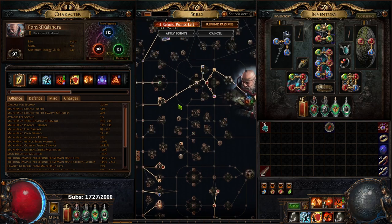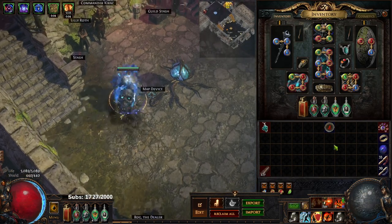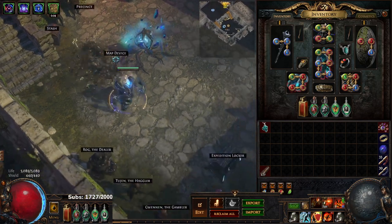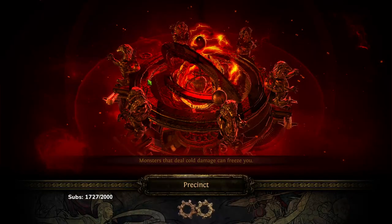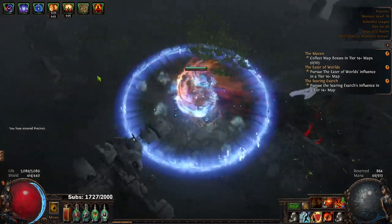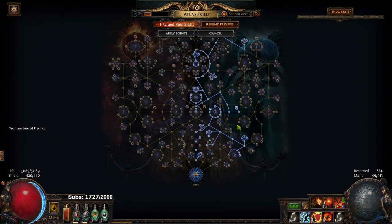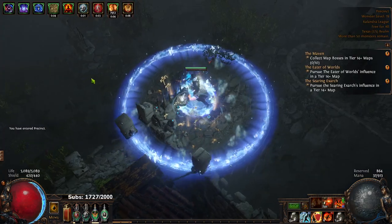Let me go ahead and jump into a Tier 11 map to show you guys our progress. My atlas at the moment is a bit scuffed — it's focused on Harvest, which is in a very bad spot right now.